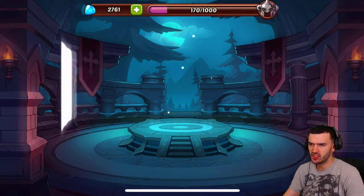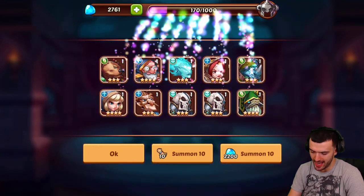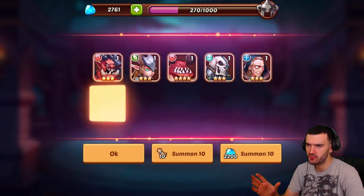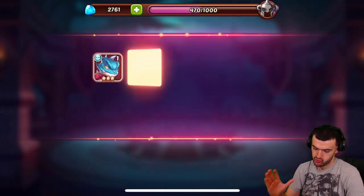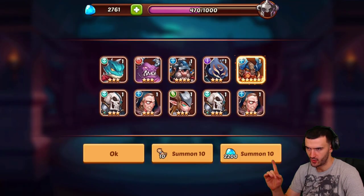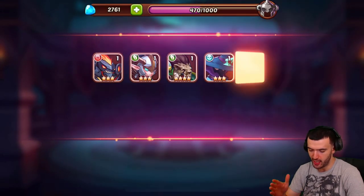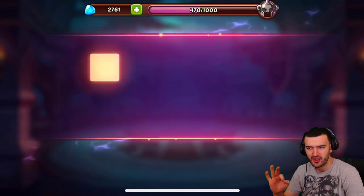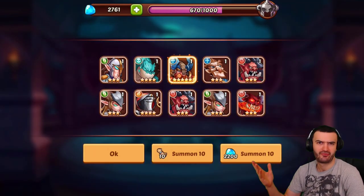Let's go ahead and continue with the summoning. I need some more luck — give me some good 5-stars. Why must the drops be so bad? The drop rate sucks on the official server, guys. Another 5-star — that's fine. But if you guys don't know the difference between official and private server, well, you better find out.